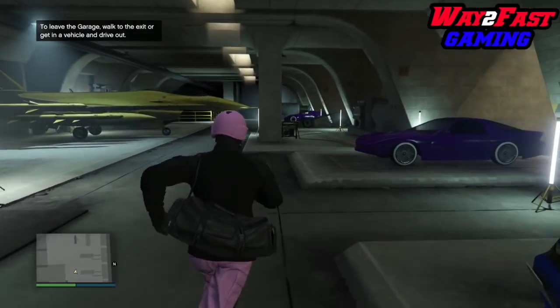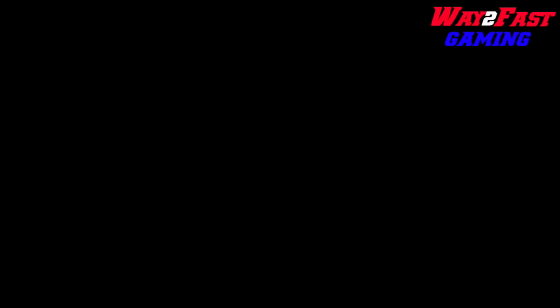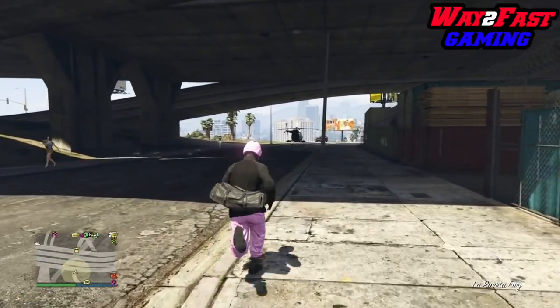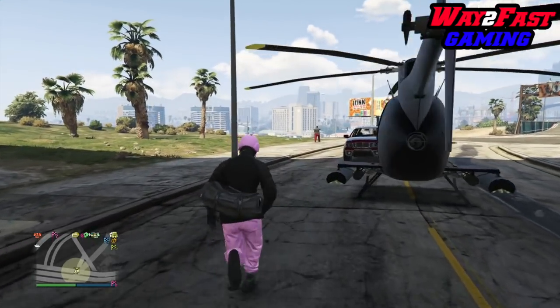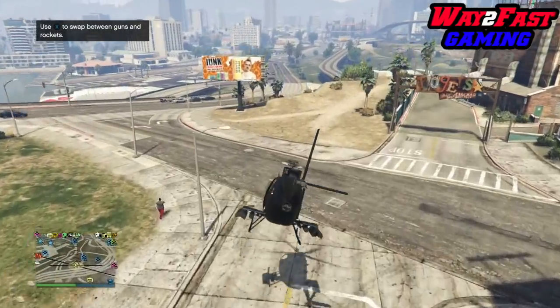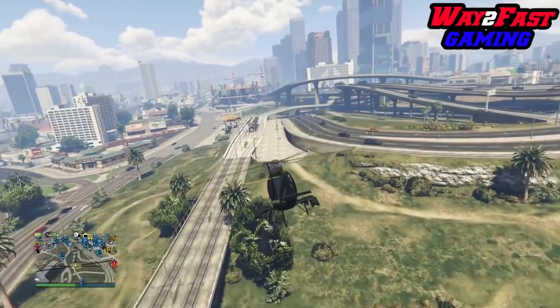Once you're at your special vehicle warehouse, hop into one that is actually a special vehicle. Don't use personal cars that are not special vehicles. You'll come out and the vehicle will disappear — don't worry, it's still there, just invisible. It hasn't been lost forever, it just vanishes temporarily. That's fine.